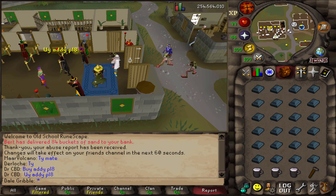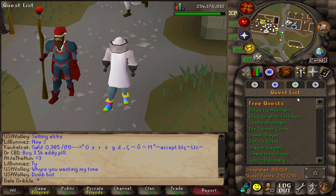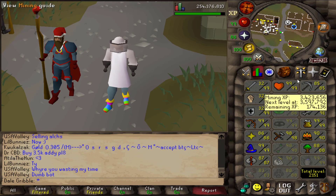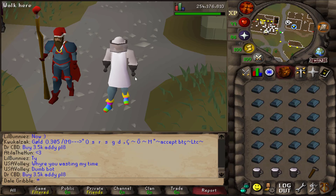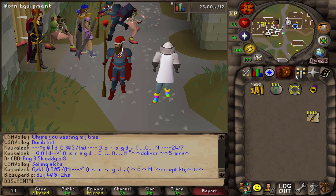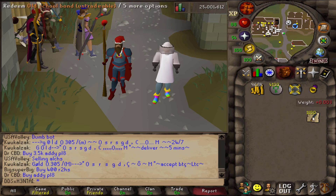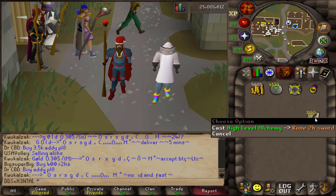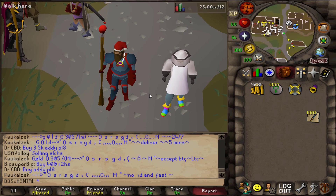Instead of selling to an alker and taking the 550 GP profit per thousand rune 2hs I smith, I'm going to simultaneously alch rune 2hs while I smith them. Since rune 2hs alch for 38,400 GP and nature runes are a cheap 95 GP each right now, that will profit me an extra 255 GP per rune 2h that I alch. Without further ado, let's get this party started.